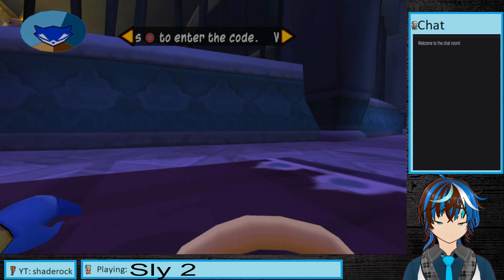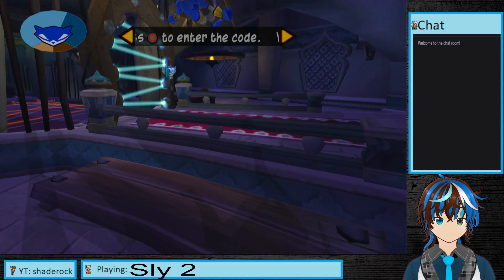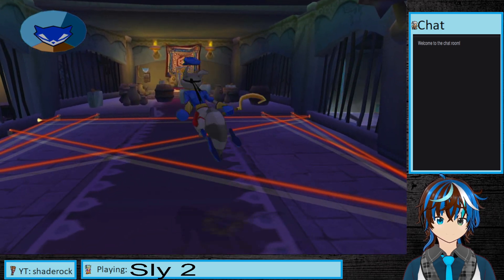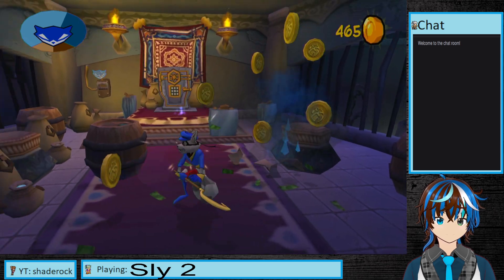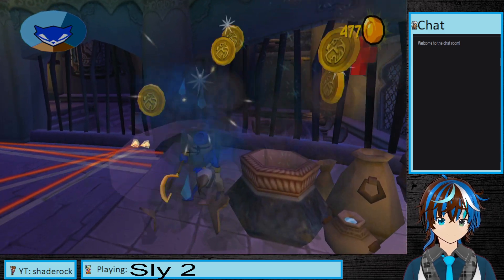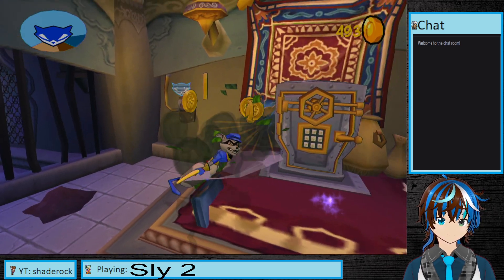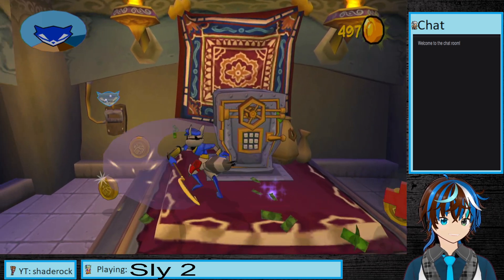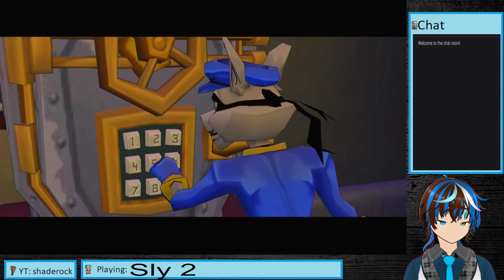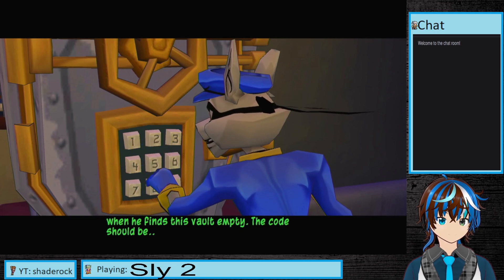Now type the code into the vault's laser door entrance. Nice work. Make your way to the security lockdown switch and let in Murray. But first things first, let's ransack the place with some coins. And use the safe. I'd love to see the look on Rajan's face when he finds this vault empty. The code should be 8-5-7.